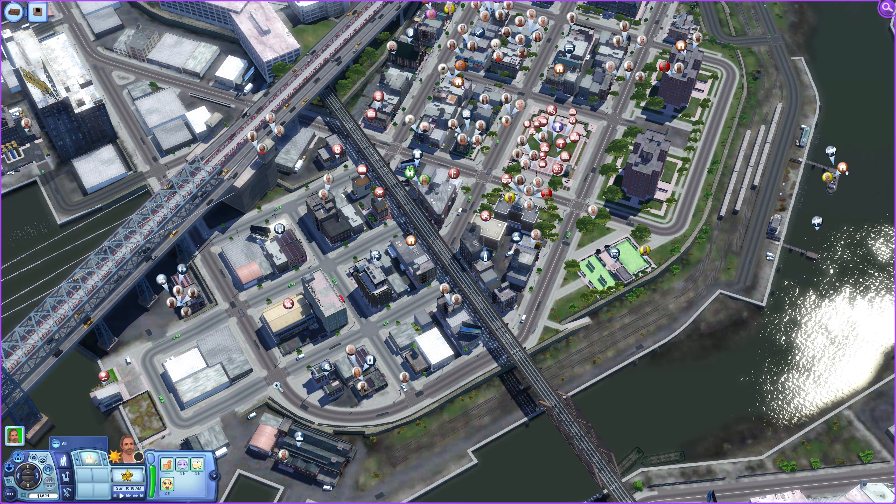Some of the community lots I want to show you are really impressive as well — these are part of what's different about this version of the world. This is the graveyard technically for the world, which is this really impressive church. Just from the outside here, you can see even just these buildings around it. This church itself has really impressive buildings that were made for this world. Just the amount of effort that was put into this is really impressive.